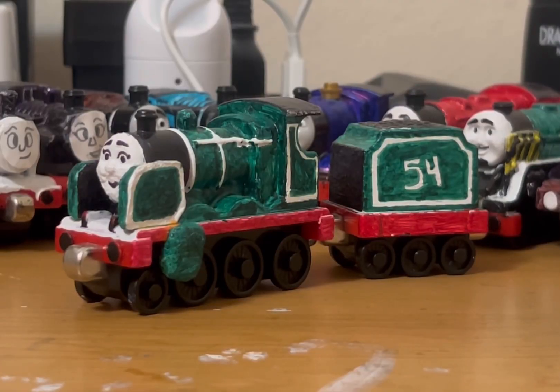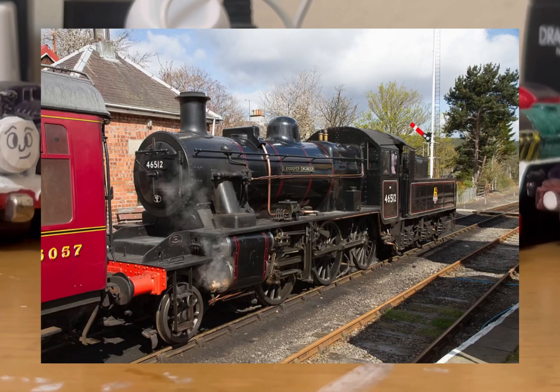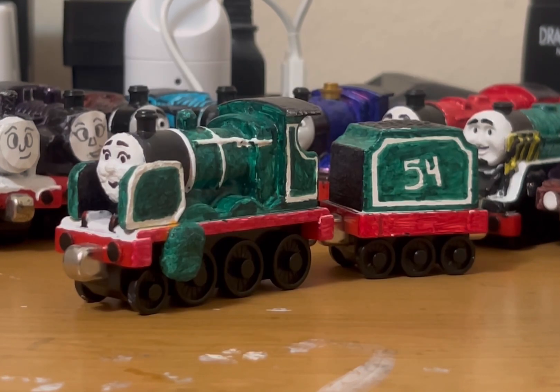When I first made Millicent back in middle school around 2019, I used a black permanent marker on her and just slapped a paper face on her. I also wanted to recycle Neville's tender to make her look more like an Ivet tender engine, but didn't actually do that because I didn't want her to share a tender with Neville. So she just stayed with the James tender and wasn't really much of an Ivet back then.